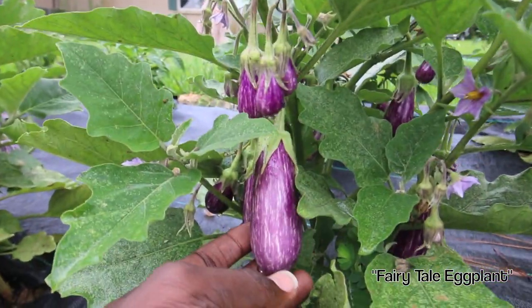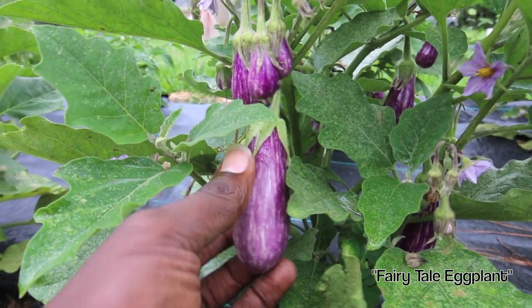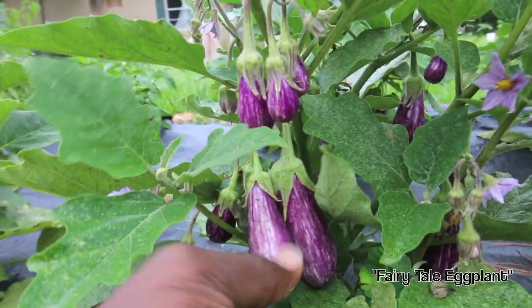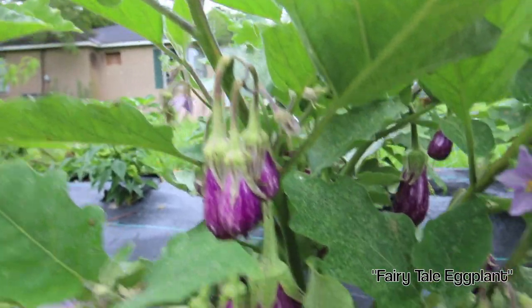I told you this one is a little too big here — it starts to have seeds. You can see how it starts to lose that deep purple color right here, and that's telling you that it's a little over-ripened. But still edible.